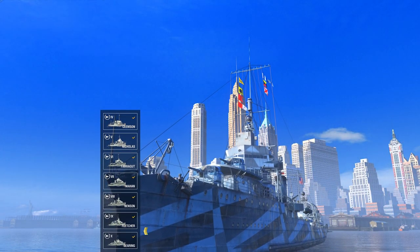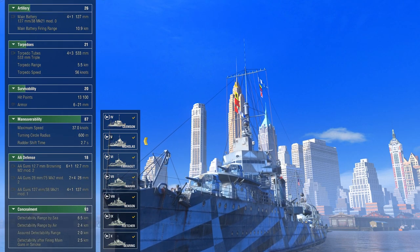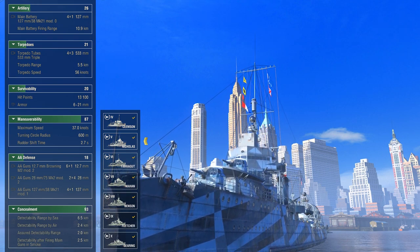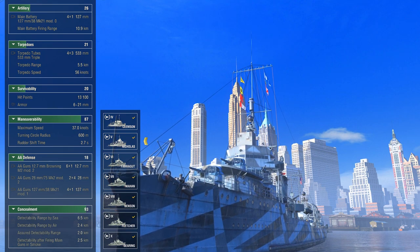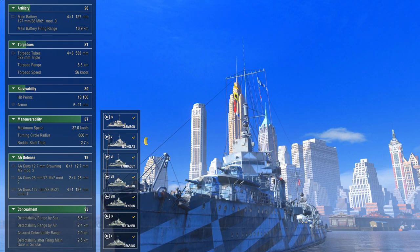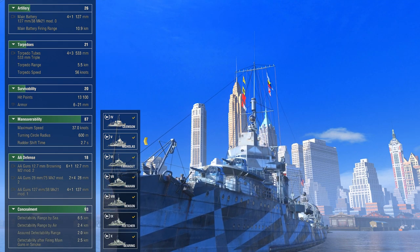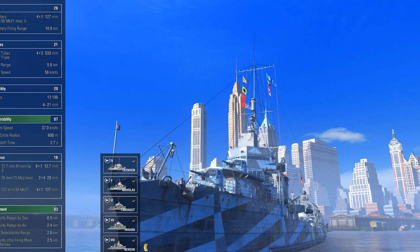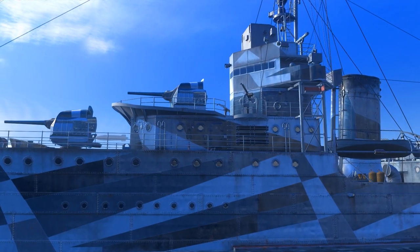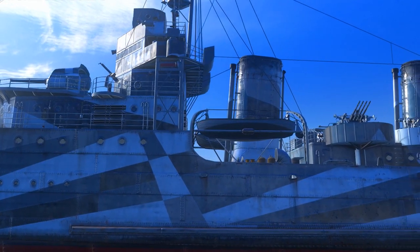Sitting at tier 5, the Nicholas is the first of the line to embark what will be the main caliber for the rest of the tiers — the 127mm guns in a 1x4 configuration. Torpedo-wise, we have the exact same system as the Clemson: a total of 12 in a 4x3 setup, 5.5 km range at 56 knots. She sits on 13,100 points of health and reaches a top speed of 37 knots. The anti-air defense system is largely improved compared to the Clemson; the 127mm battery is now implemented as an active anti-air setup, and the rating is now 18.